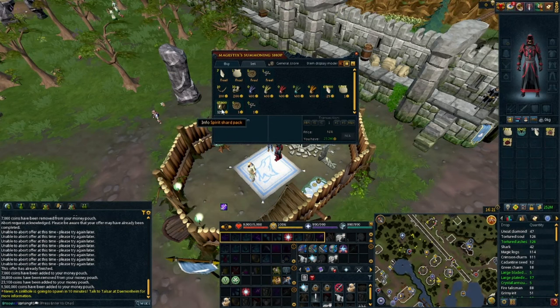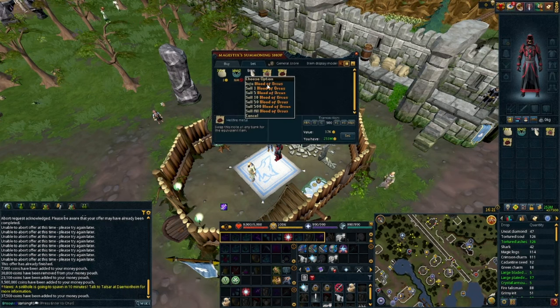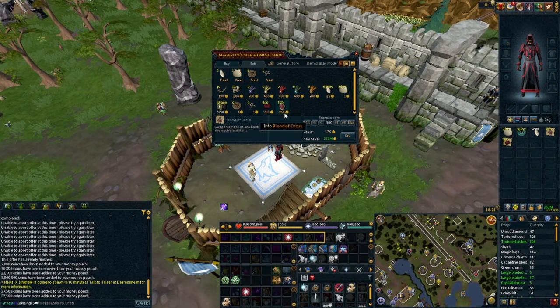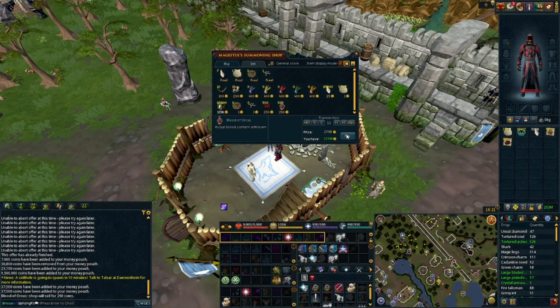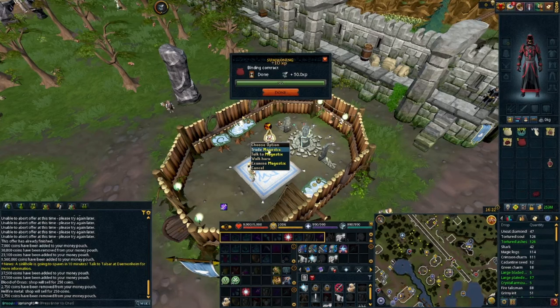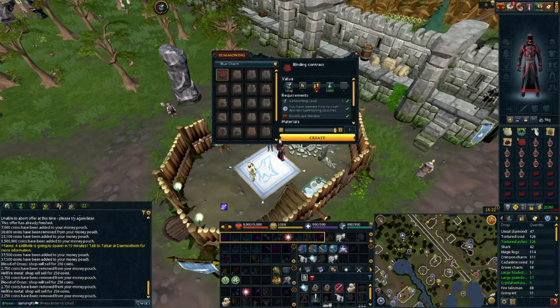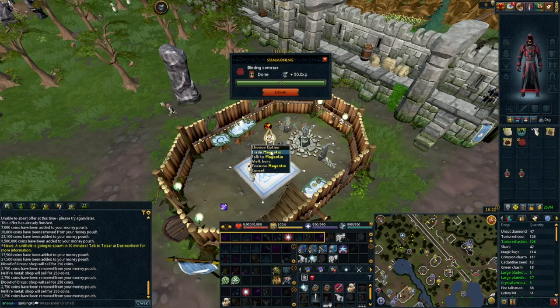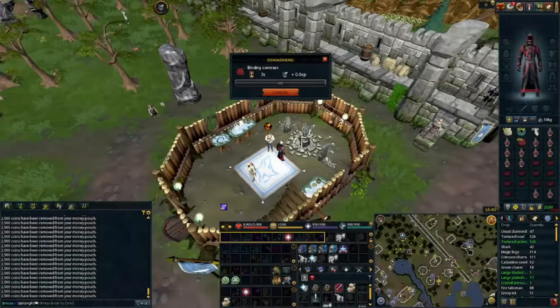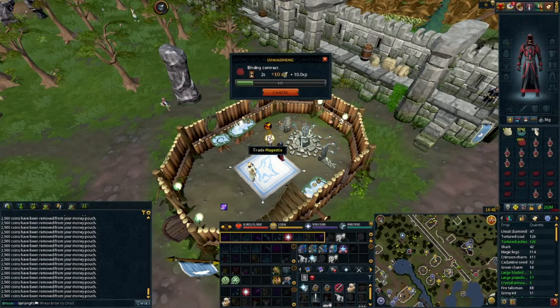Before the actual method, you have to make your binding contracts. You can make about 700 binding contracts in about 20 minutes. Go to Taverley, bring your pouches, blue charms, spirit shards, hellfire metal, and blood of Orcus. At the obelisk, find the trader Majestix and sell your hellfire metal and blood of Orcus little by little — because the longer materials sit in the trader's store, they deteriorate. With 1,400 of each, you'll end up making about 682 binding contracts.